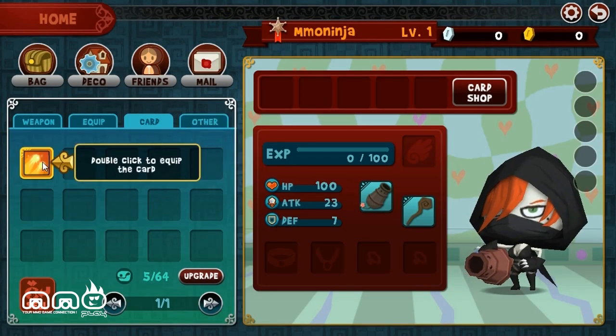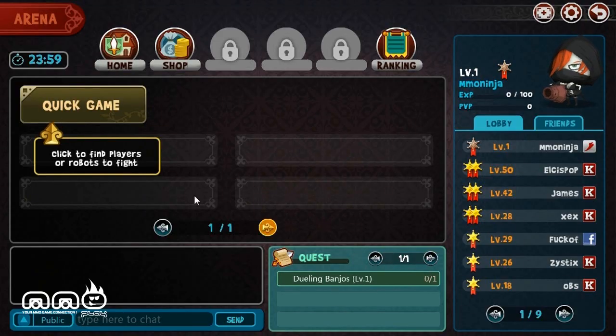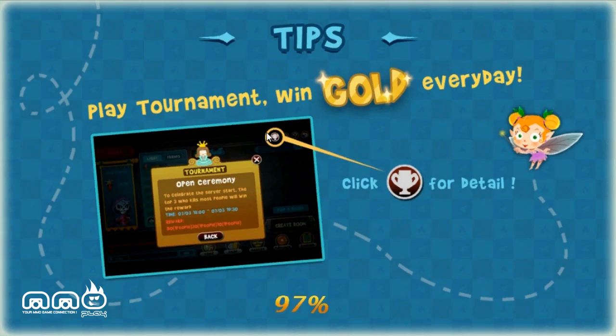Grab all our rewards. We got consumables - one-time use items. This one's a double shot. Just be very careful to aim correctly. This is against an AI, an NPC, not a player. I was like, uh oh, I'm playing against a higher level player already - but no.